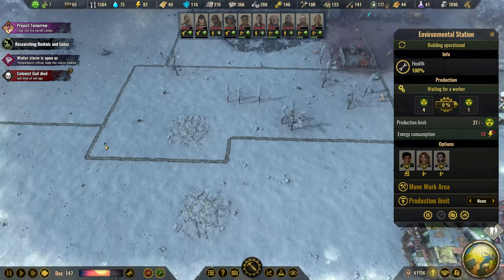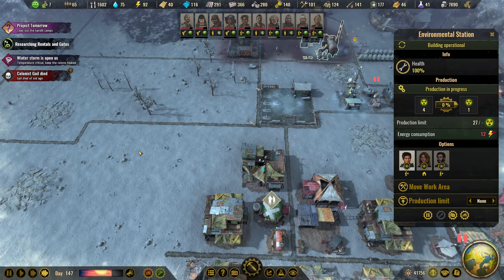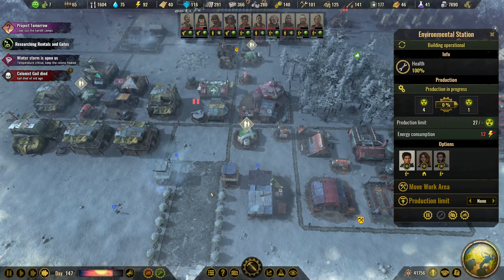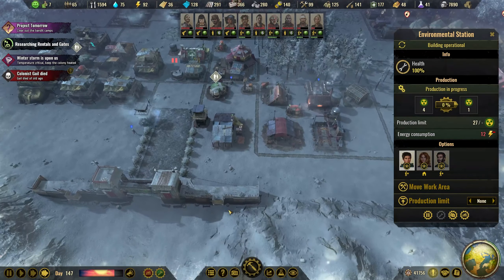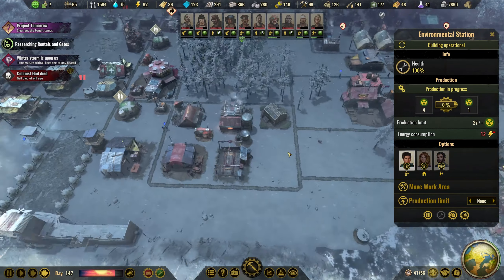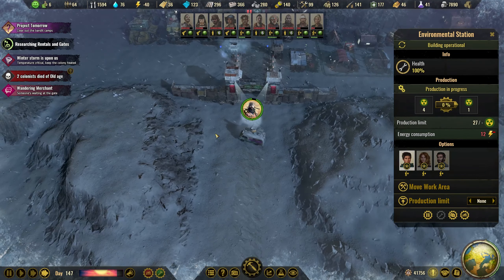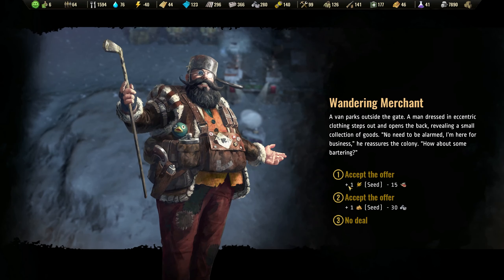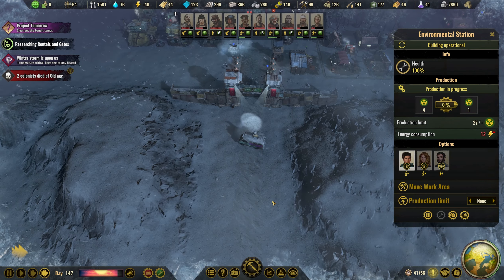Died of old age. Maybe we should build a surviving outpost so we can get more people. But since we don't really need more people at the moment, everything is working. A van's parked outside the gate — we have it. Do we have wheat? I don't know. Let's grab it just in case.